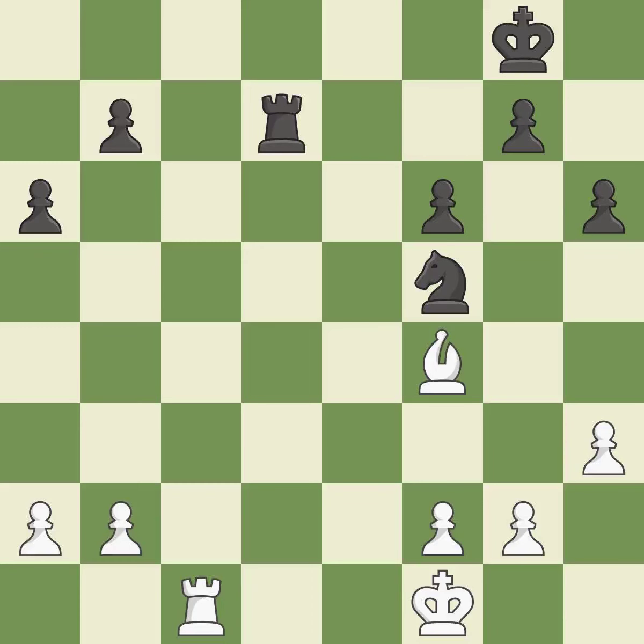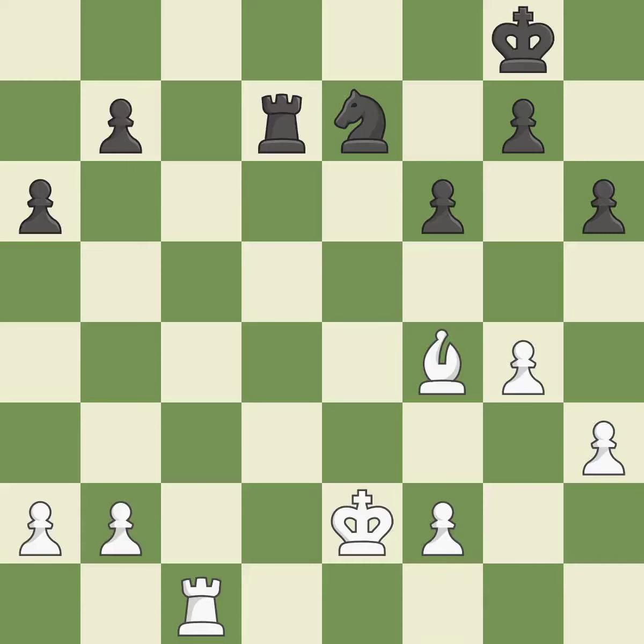That is a logical response. This strikes a rival knight. The knight is now on a square that is more secure. In the endgame, an active king is essential, and removing it from the rear rank is the first step. By moving it from the back rank, this activates the king in the endgame.